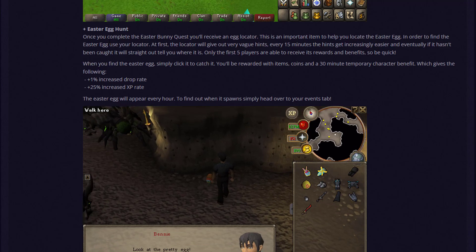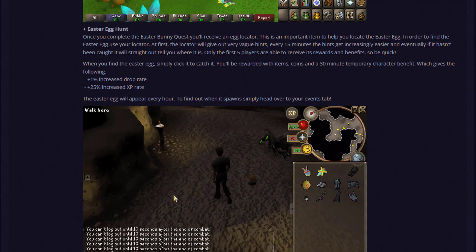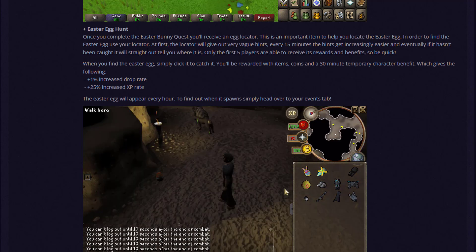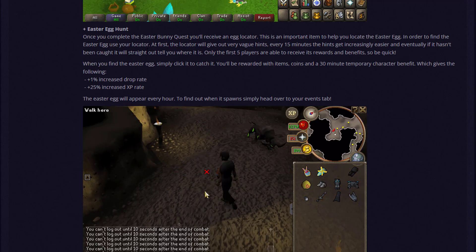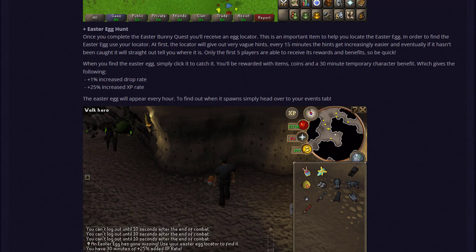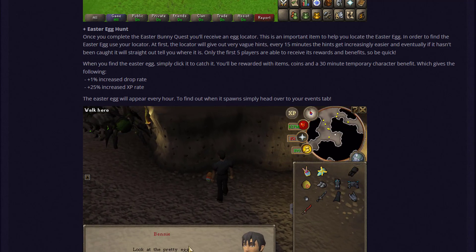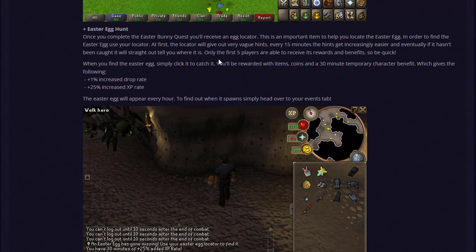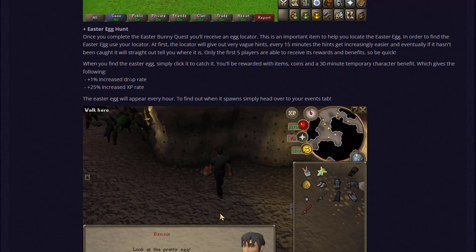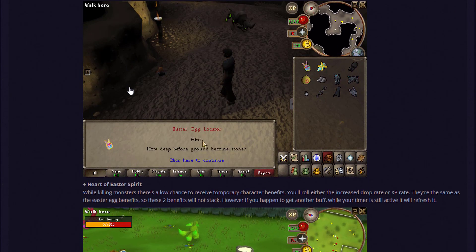The egg locator helps you find the Easter egg. At first the hints are vague, but every 15 minutes you get a better hint until it tells you exactly where the egg is. When you find it, simply click it to catch it — similar to the reindeer at Christmas. You'll be rewarded with items, coins, and a 30-minute temporary character benefit: 1% increased drop rate and 25% increased experience rate. These spawn once every hour, same as the world bosses.